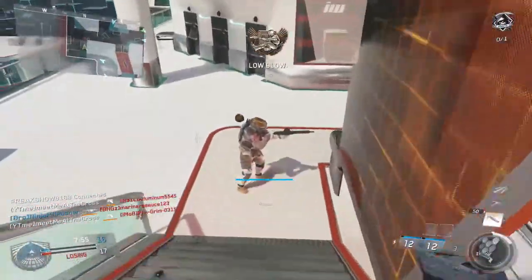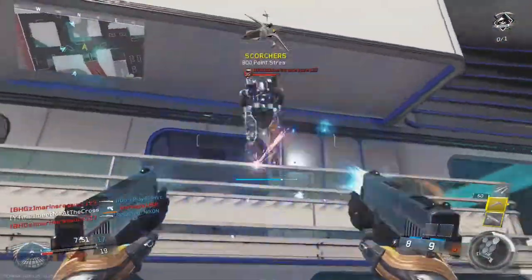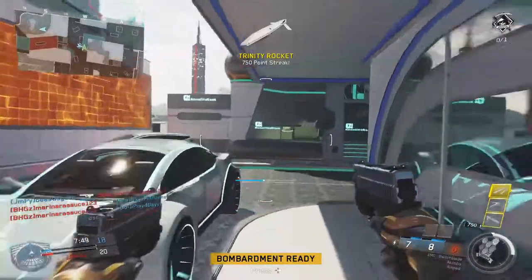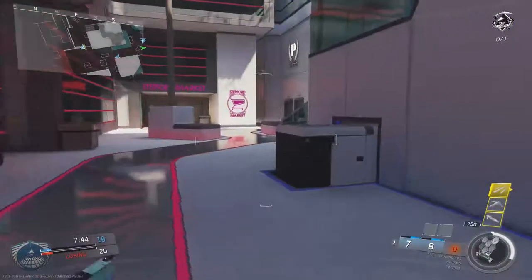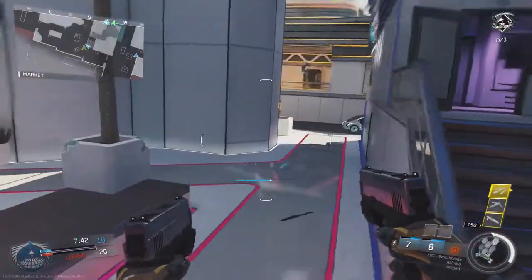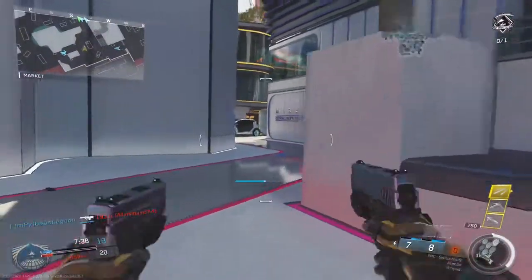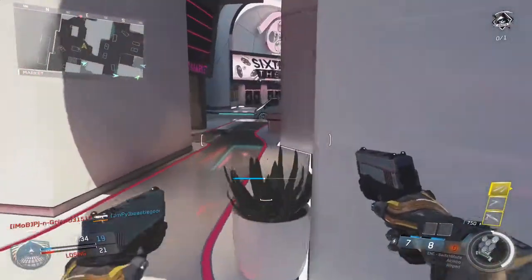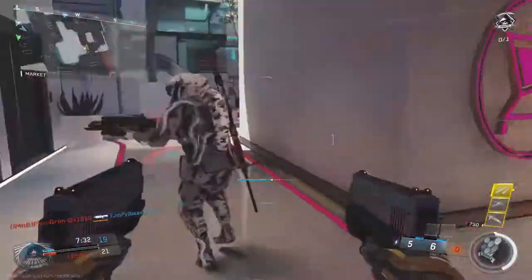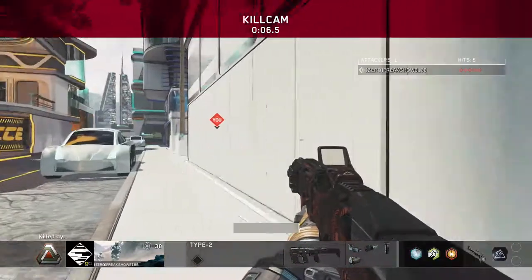Got a guy over here sniping — and we killed him, okay, I didn't think we killed him. We're almost out of ammo though, that's an issue. Pulsar is pretty nifty. He just saved my life — that was not a gunfight I was ready for. Shotgun guy came in here. We get shot in the back, but we did get all of our streaks — went on a nine streak.